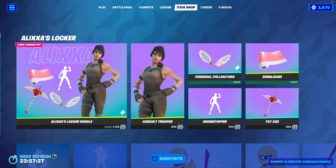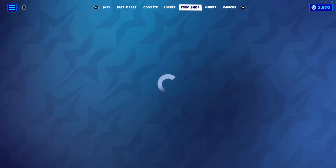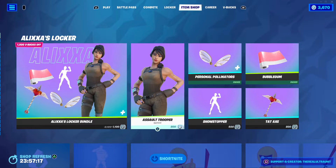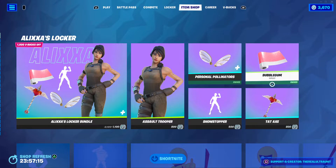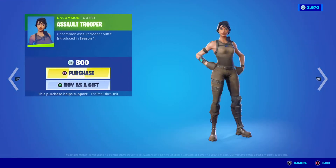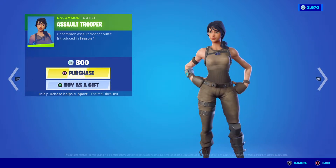Hey guys, Lester, and welcome back to another Fortnite item shop here on the channel. Today we have another locker bundle — this is Alixa's locker bundle. If you guys don't know how these locker bundles work, it's a content creator that selects their own preset to get added into Fortnite. It normally has a few things that are old school, like this Assault Trooper skin.